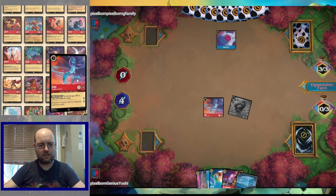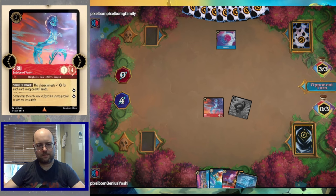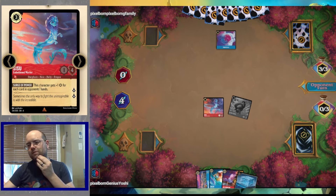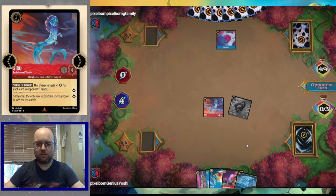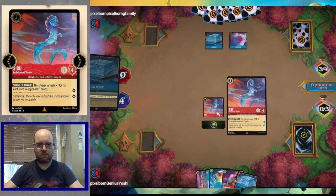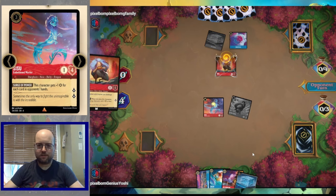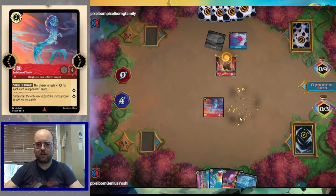Turn-three Sisu ups the ante, forcing the opponent to play a fairly big character or deal with a Sisu. One Jump Ahead — pure ramp, sacrificing four lore to our Flynn plus the trigger. Unfortunately we find only a Popsicle. We ink Grammatala and land Sisu — now we have the powerhouse 7/4 Sisu with Flynn on the battlefield. That's serious pressure. The opponent tries to Ice Block us successfully — as their Sisu can take down our Flynn.